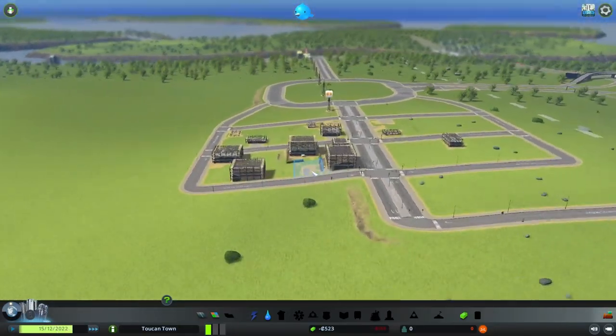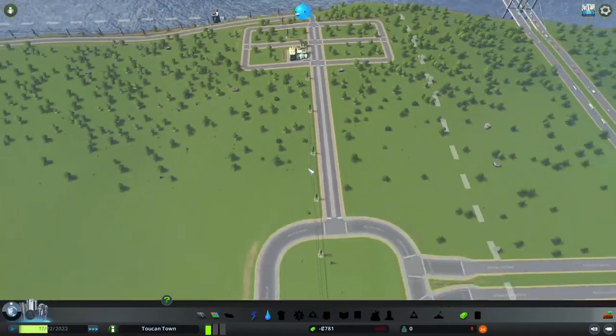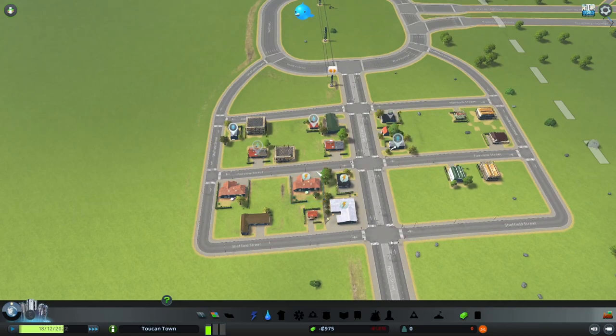Let's point these to residential areas and these to industry areas. We're building some houses here. The industry is still empty.